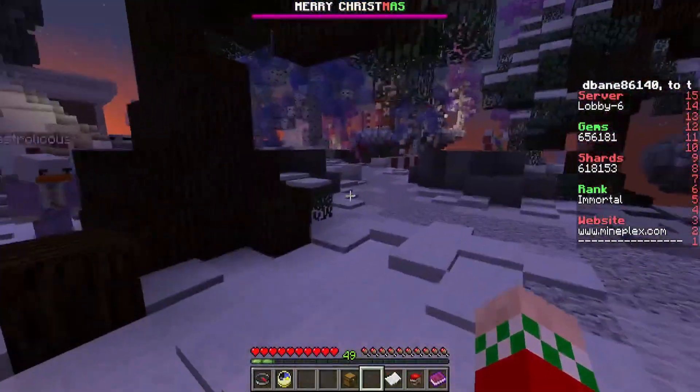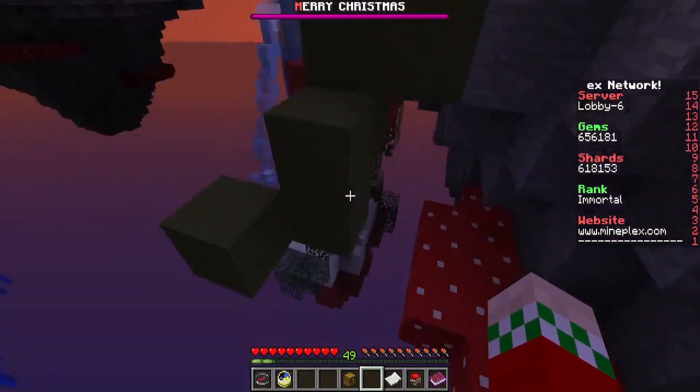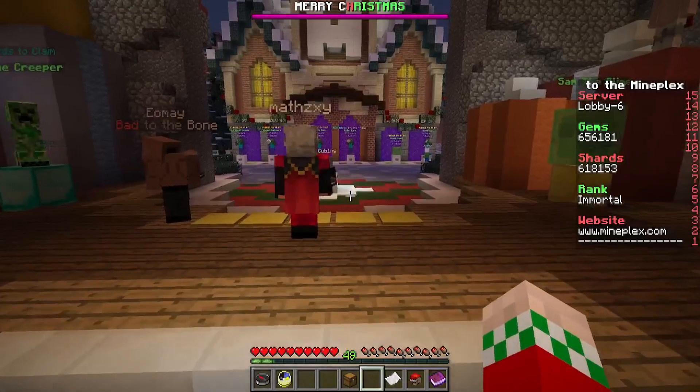For the thirteenth present, we're gonna head right behind spawn where Big Larry is — we love Larry. We're gonna head over to him and go to a stocking down below his little snow globe thing, and there is the thirteenth present.